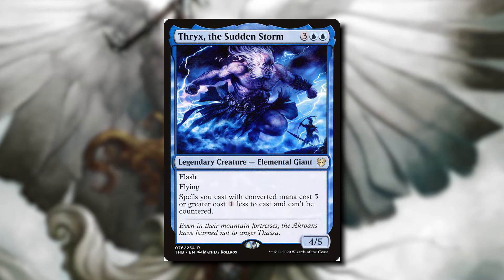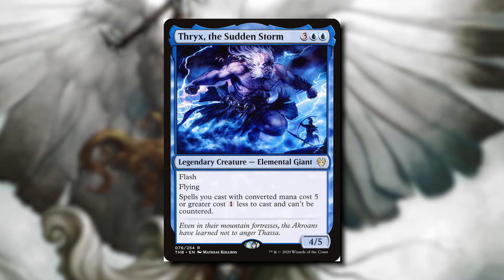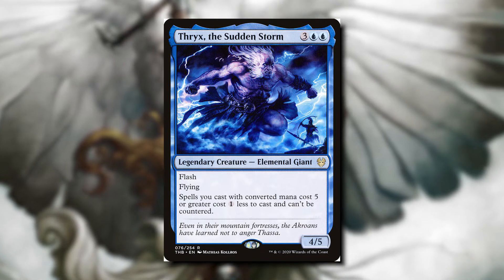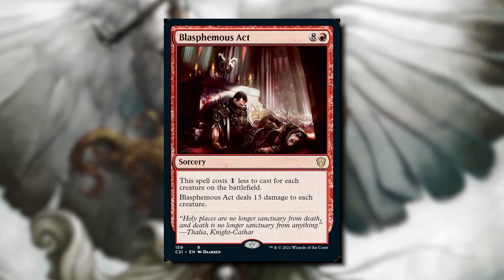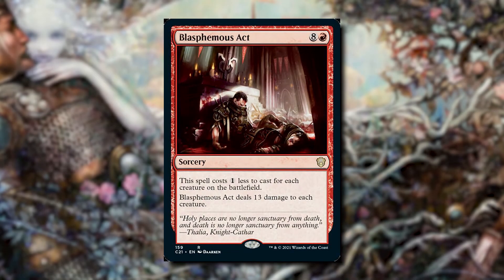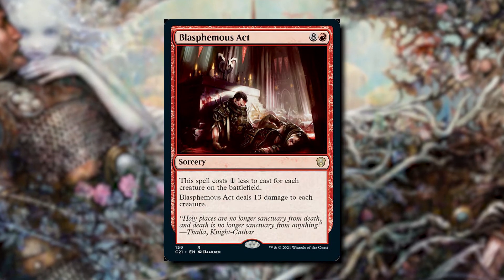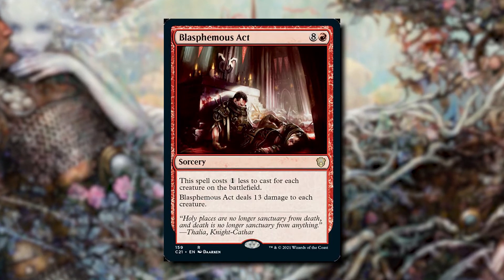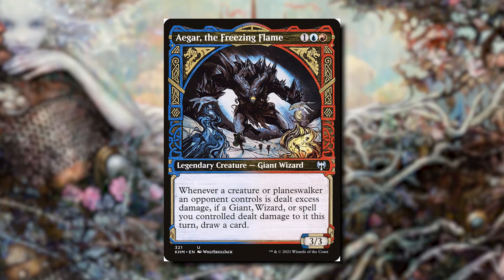I thought of Thryx, the Sudden Storm for this deck — your spells with CMC five or greater cost one less and can't be countered, which is very helpful. Let's talk about Blasphemous Act — normally a great board wipe, but in this deck we can draw a lot of cards from it. The spell costs one less for each creature on the battlefield so we can end up paying just one red for it. It deals 13 damage to each creature, which could generate a lot of card draw from our commander. If you want a different type of deck, this is a great option.